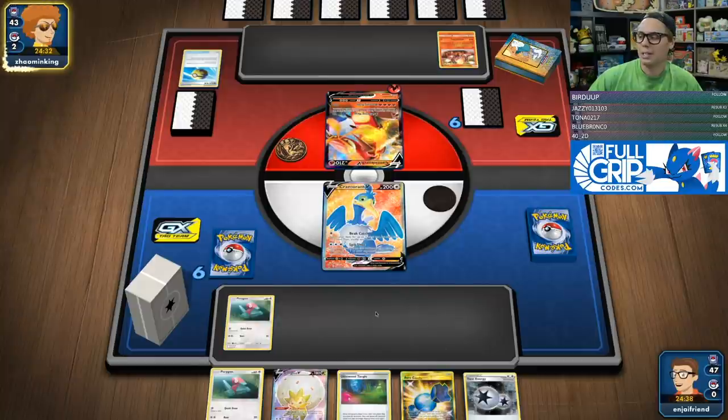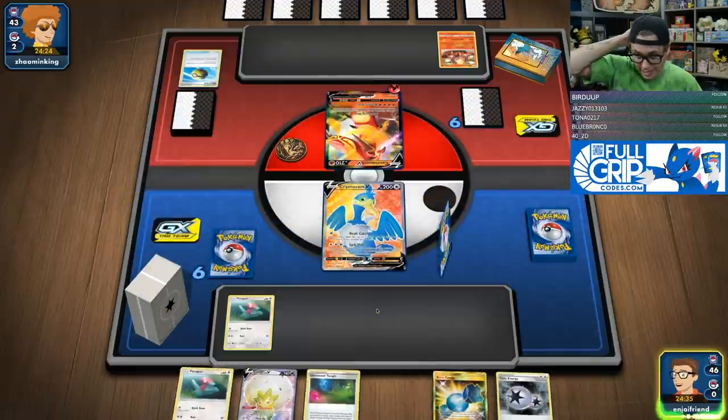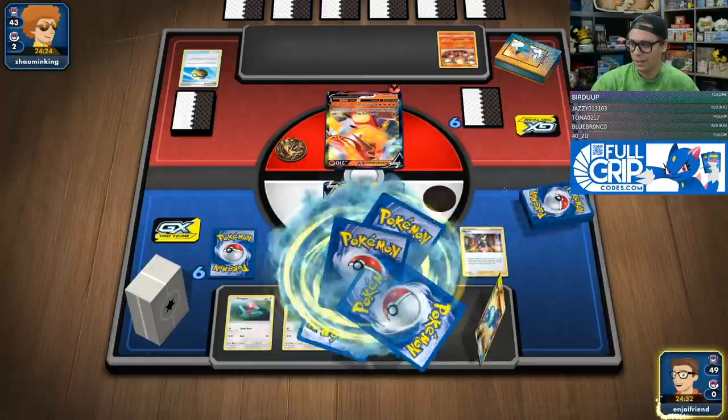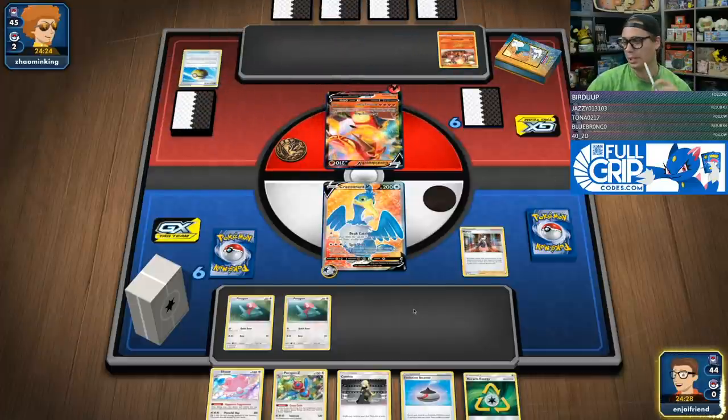We're going to go Turn 1 Beatcatch, then stack two pretty broken cards on top of the deck — probably a Porygon Z and a Research into my hand. We got the Marnie, that's nice. We're going to go here, Marnie, and save the stadium. That's a pretty good hand actually, except for the fact that we did not get a Blissey. But that's fine.